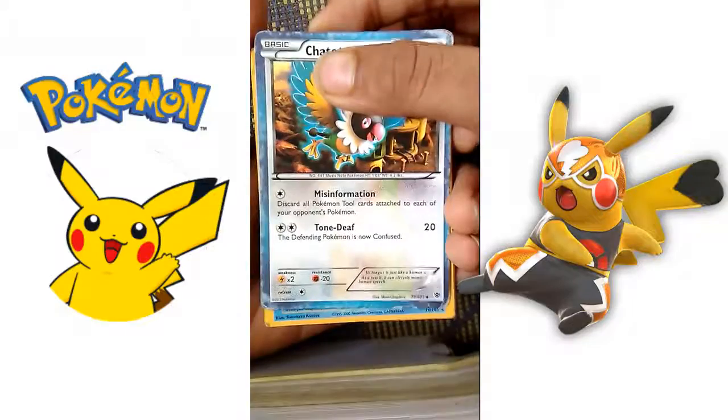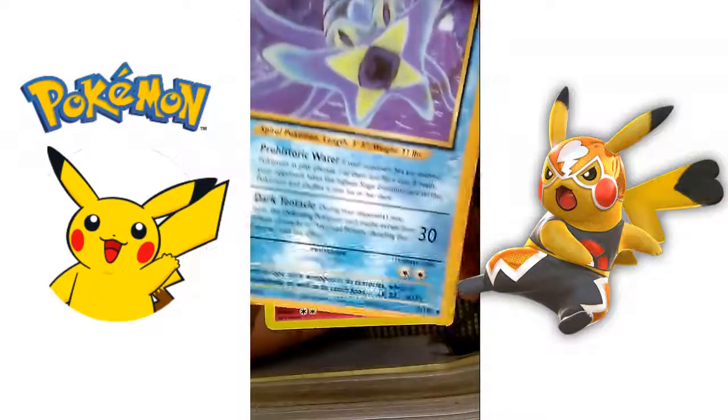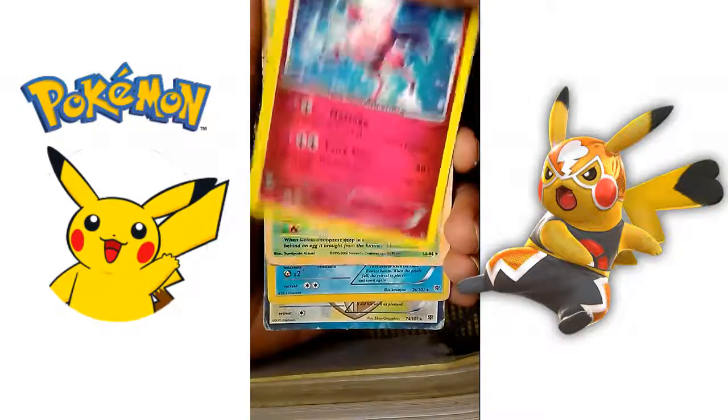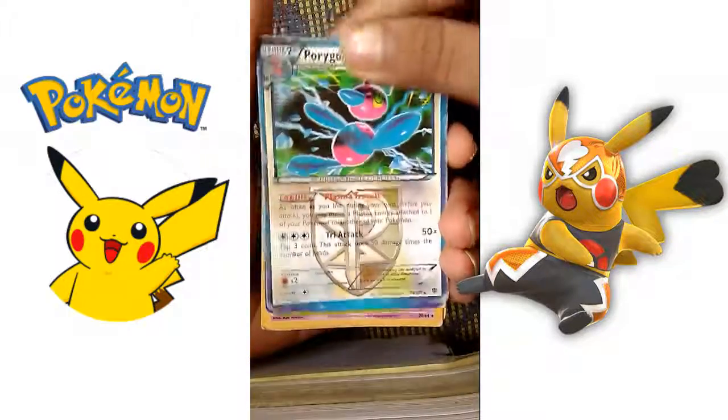So guys, the first card is Chatot, then it's a Darko Master, it's a Holo card, as you know. Then it's a Ho-Oh, it's a very rare card. It's a Mr. Mime, Mr. Mimey, it's a Sillybee, Abomasnow, a Porygon Z.